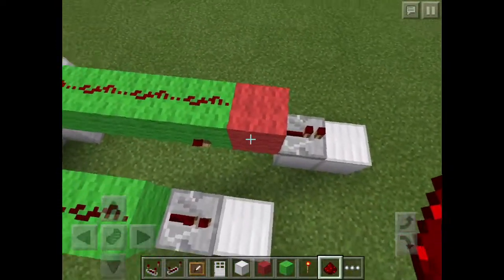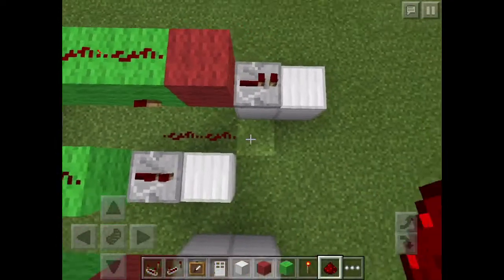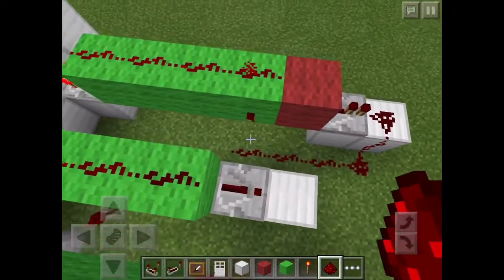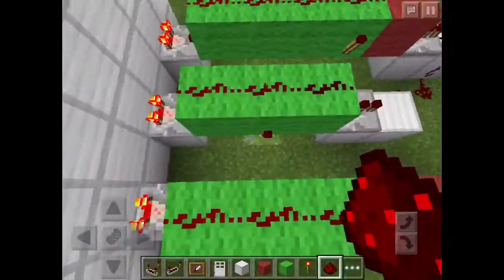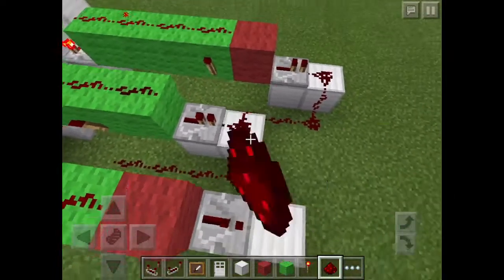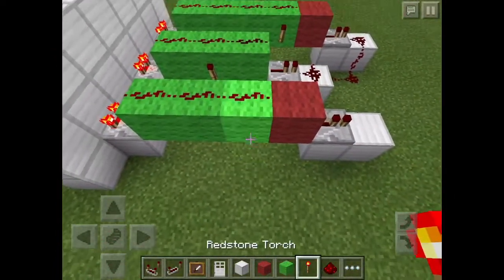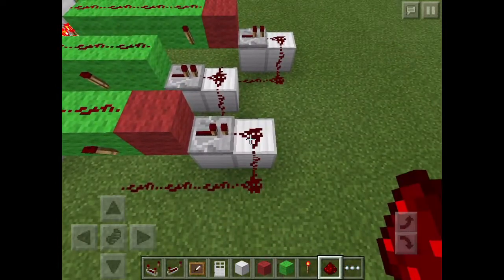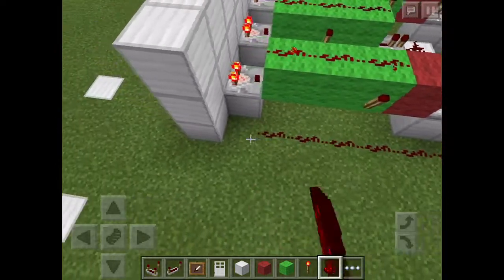From the redstone torch, you're going to put redstone going to the iron block. And you're going to do the same with all of them. Then you bring it all the way back.